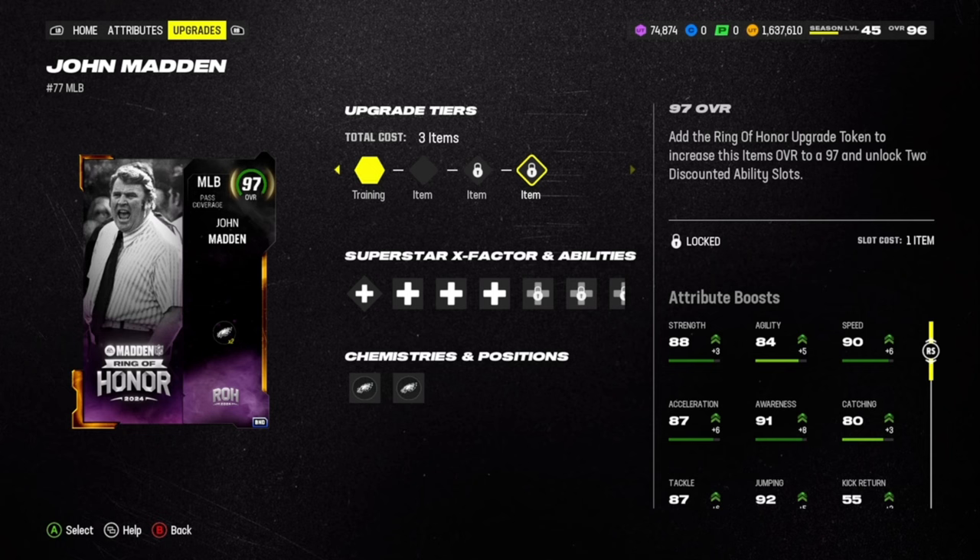Just to recap: you get one token from the field pass at level 9 and two tokens from doing your challenges. Make sure to get those challenges done and complete your objectives to upgrade through the field pass, and you will get your free 97 overall middle linebacker John Madden. Hope you guys enjoyed this one — make sure to like, subscribe, and share. Thanks for watching, I'll see you in the next one.